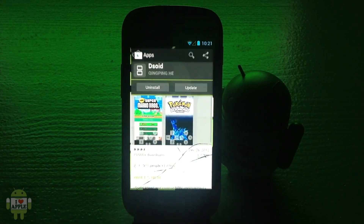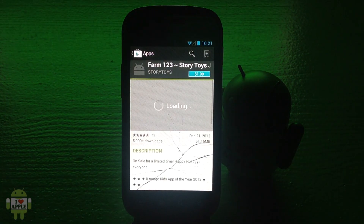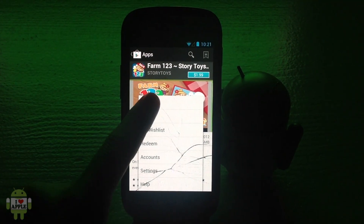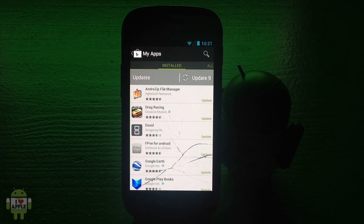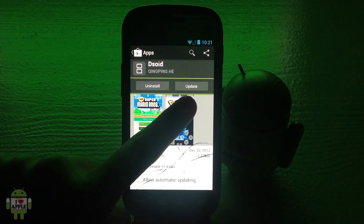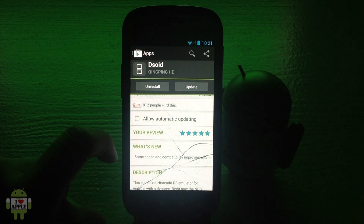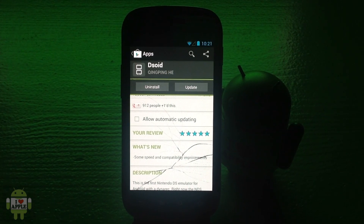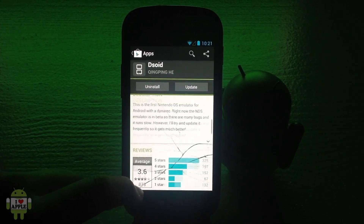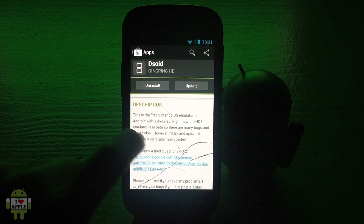We're going to go into the Google Play Store to update our DSoid. To get to the updates on my phone, click here and go to My Apps. Most of you guys should know how to get there. Let's click on DSoid. Here we're able to update it — scroll down and you can see what's new: speed and compatibility improvements, like I said. Looks like we're going to get an increase in speed.